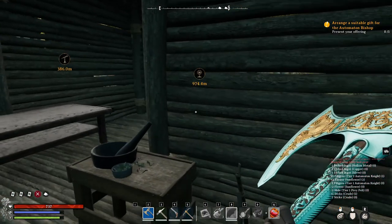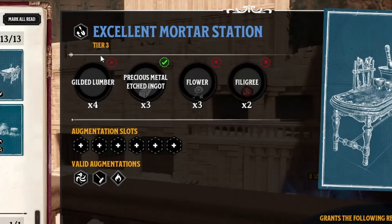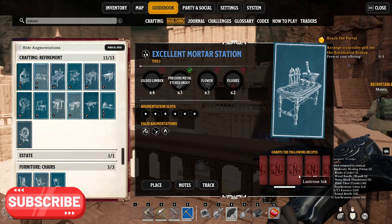But if you want to make lustrous ink from an excellent mortar station, you need the following ingredients. You can also see here that when you craft this station, you will be able to make lustrous ink.